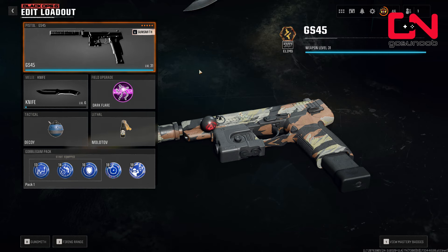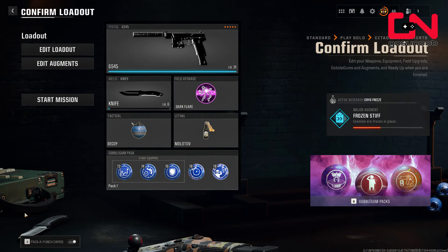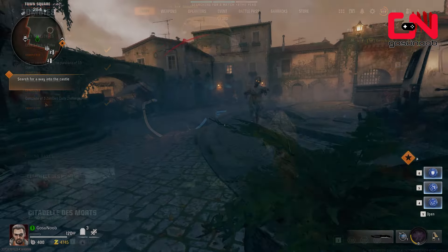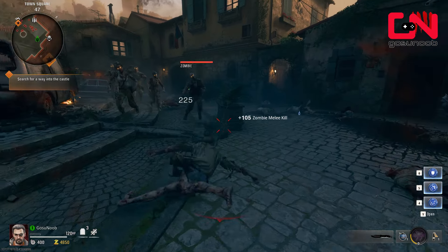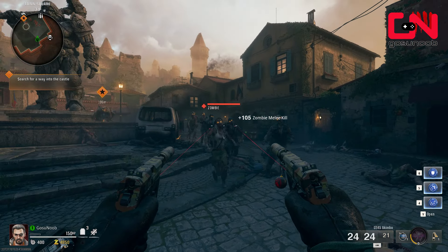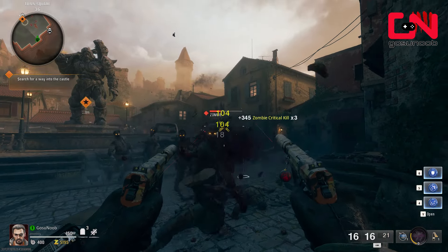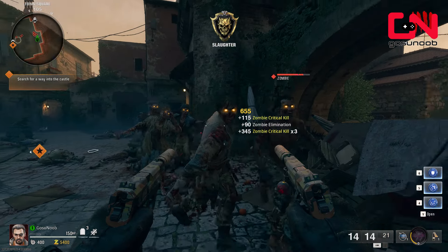Citadel de Morts came out yesterday and with it new challenges are present in Call of Duty Black Ops 6 zombies. You're taking your favorite GS-45 handgun, upgrading it at Pack-a-Punch to blow some zombies up — but there's no PhD Flopper for you to buy on the map.